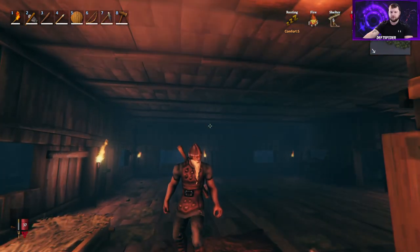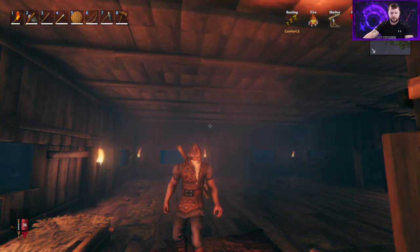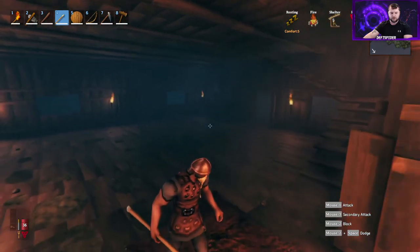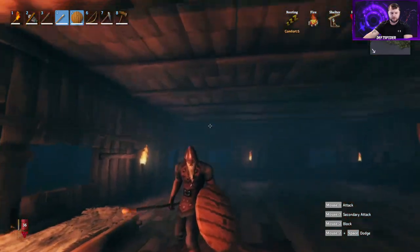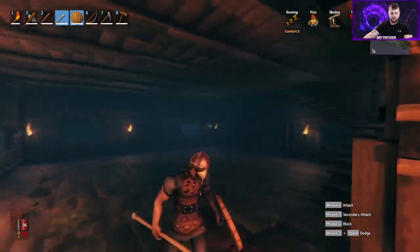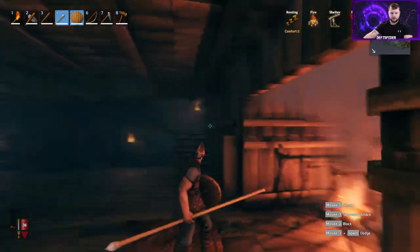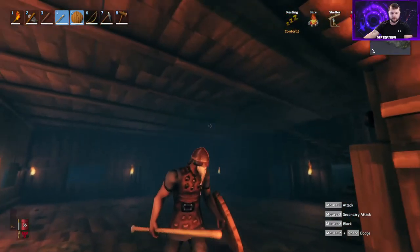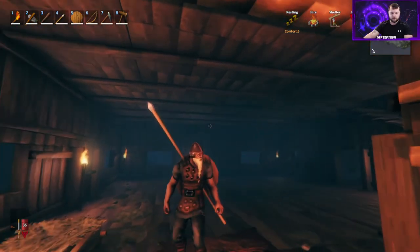Now that we have our new armor look going, if you want to equip your spear and shield — mine is on four and five — press four for the spear, five for the shield. Now we look more like a Viking warrior. If you're trying to move around without having that stuff out, press the R button — R as in Romeo — and it'll put it on your back.